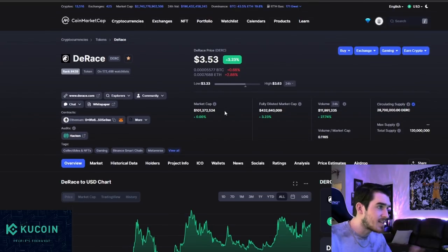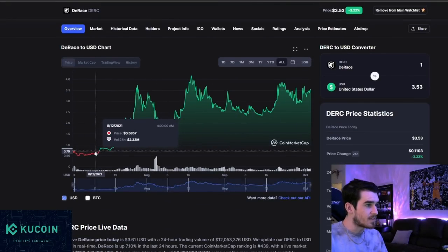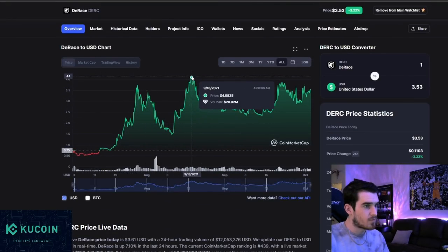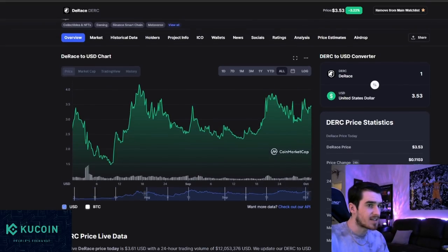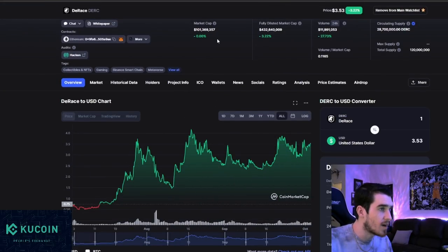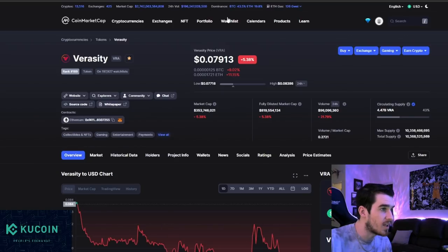D-Race is at least a $250 million to $500 million market cap project. I think you see an $8 to $10 D-Race by the end of the year, and I think D-Race is still undervalued. Over the last few months, we've seen it hit $3.73, $4, and up to about $3.85. Once it breaks above those levels, we're going to see it start running. The D-Race platform — a horse racing NFT metaverse — is going to be massive. I absolutely love D-Race.